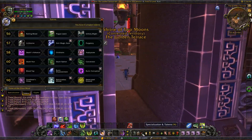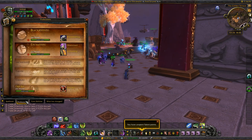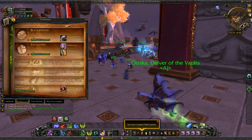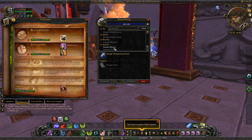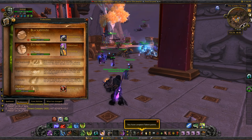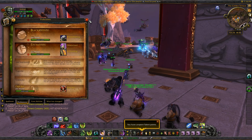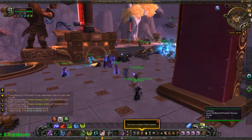Of course we need to add in some talent points. And then we see our blacksmithing, enchanting, and first aid are all up to the max. Now you do have to go through and learn the recipes, but two of the main ones I was looking for are socket bracer and socket gloves. Everyone knows I mainly focus on PvP when I play, and good to see we already have those squared away.